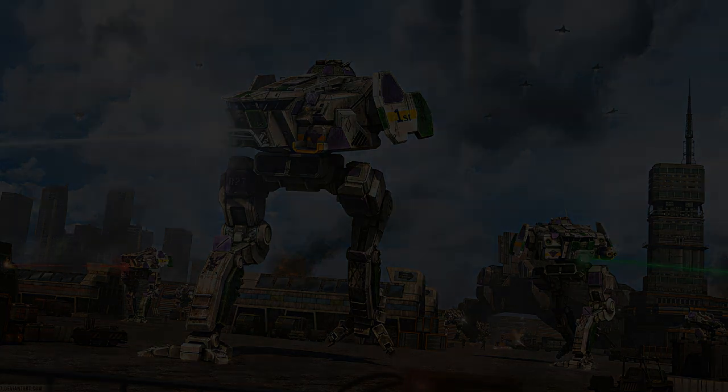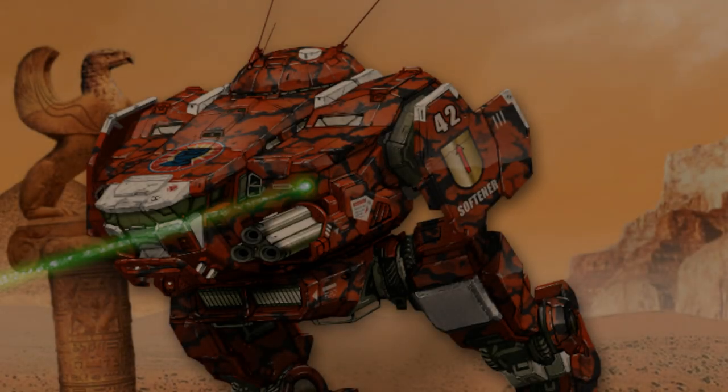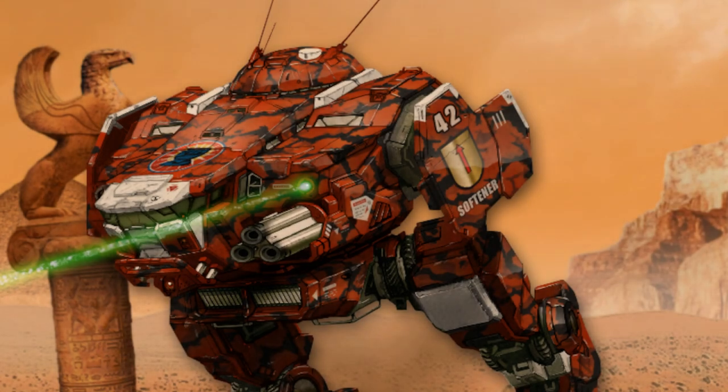Much faster than almost any similarly armed machine, it is a fast mech with an intensely powerful weapon for its time. In 3049, a retrofit was first introduced for this machine around the time of the Clan invasion. This is the CDA-3M. It changes out the Pitban 320 standard for an XL version of the same engine and, with the free space, upgrades its offensive capabilities by providing the machine with an Ultra AC-5 autocannon, as well as CASE for its ammunition to increase survivability. This mech, in essence, covers the same roles as the CDA-3C while not reducing the unit's speed, but this does come at the expense overall of durability due to having the XL engine.